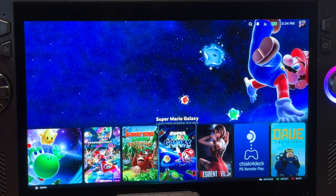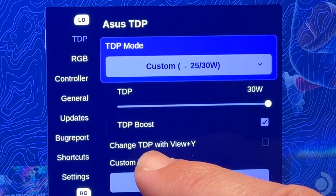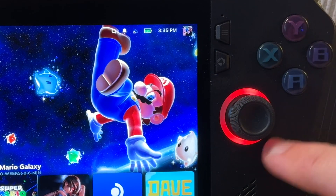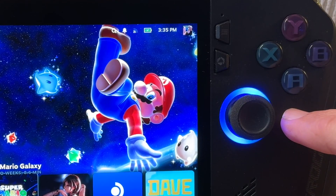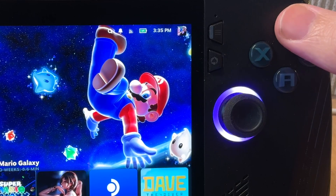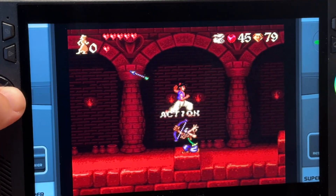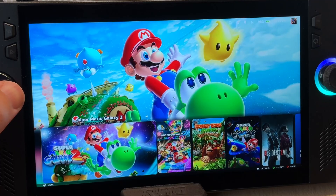The final tip relates to TDP and its shortcuts. Triple press the Armoury Crate button and make sure we're in the TDP section. Enable the 'Change TDP with View + Y' option, as it's off by default. Now, holding the top-left button and Y together lets us swap between modes: red is 10W silent mode, purple is 15W performance mode, blue is 25W (or 30W plugged in) turbo mode, and white is the manual mode. This is crucial for easily swapping between modes to save battery life — silent mode gives 8 to 10 hours on the Ally X, while performance mode is great for Switch emulation and older games.